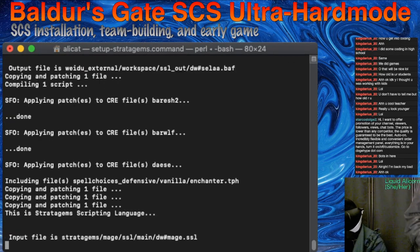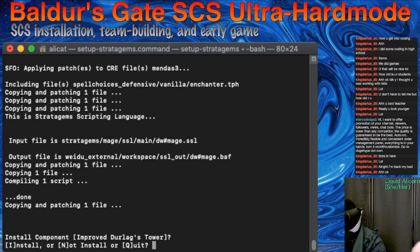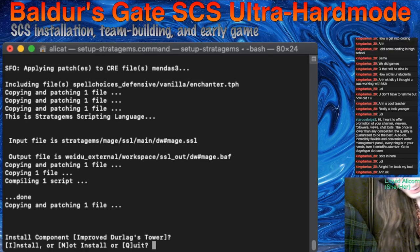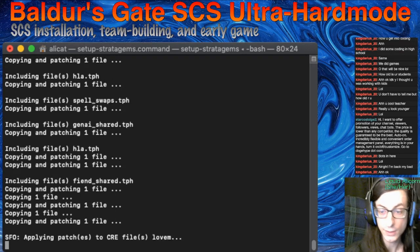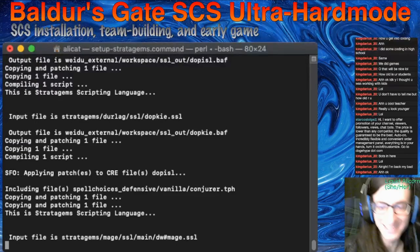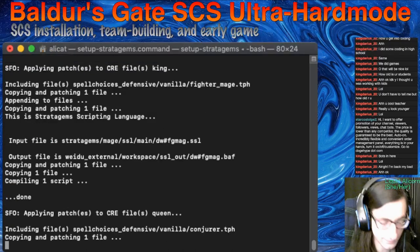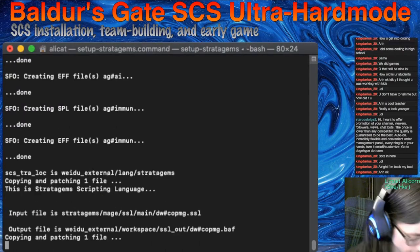We're just going to go in semi-blind here. I've already beaten Baldur's Gate 2 with SCS, so this should be a challenge and really fun. Improved Durlag's Tower — I remember Durlag's Tower. It is hard already, so making it harder sounds great. Let's go.